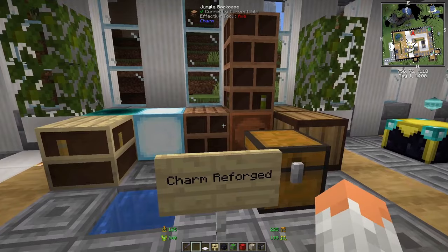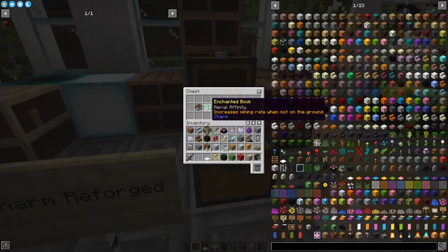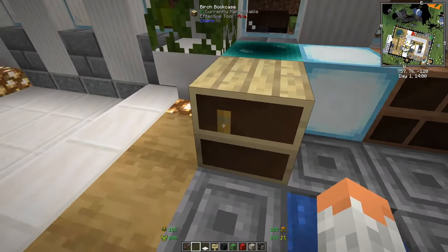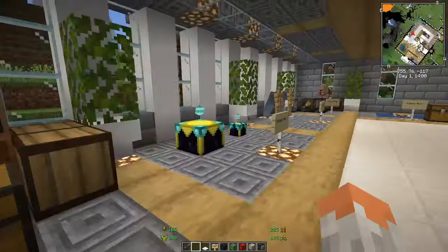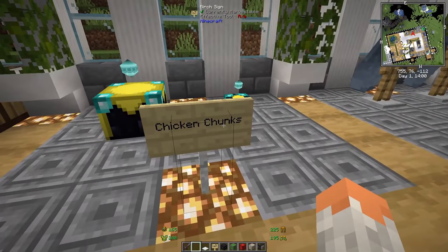Charm Reforged is similar to Quark — it has different small additions and new blocks that should have been included in Minecraft. You have new enchantments, books you can actually see on shelves, ender pearl blocks, tube seal lanterns, and oak crates.